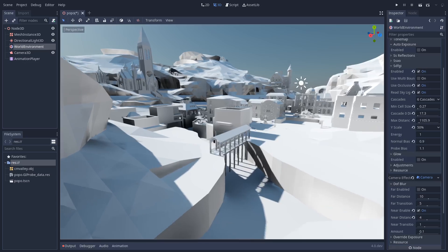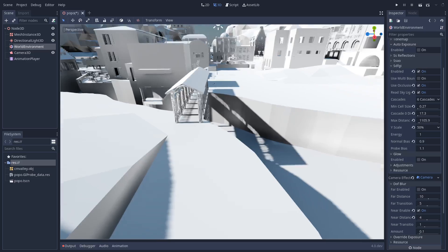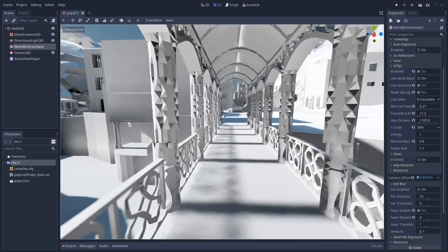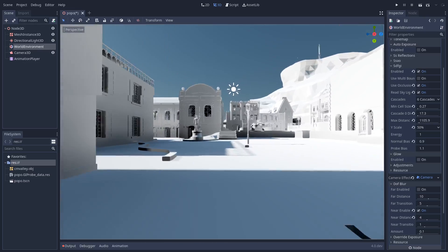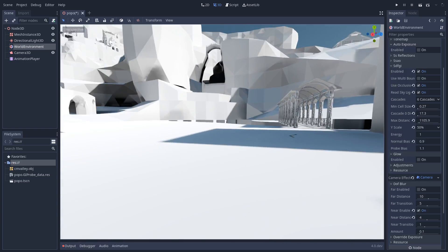As you can see, this town has fully global illuminated lighting — it has light bounces. This is just flat diffuse lighting, and you can see there are very small fades when you move around. This is because of cascades.